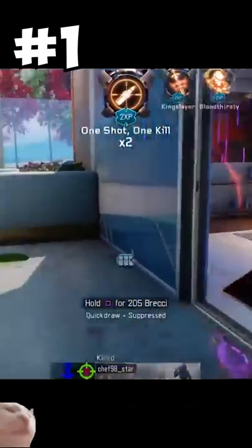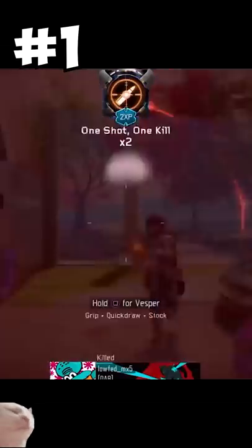At number one, we have the ASP, the Marshall 16 from Black Ops 3. I usually don't include DLC weapons, but this one was too broken not to include. It was a shotgun pistol that one-tapped up to 10 meters, and if you ran them akimbo, you were not going to die at close range.